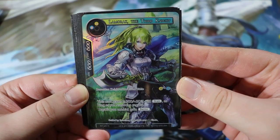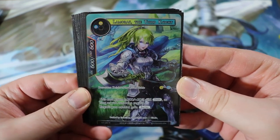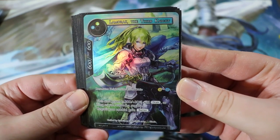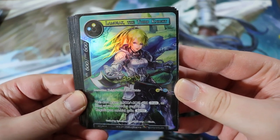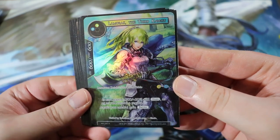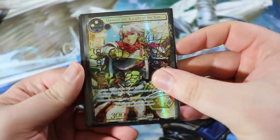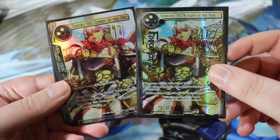Next, one of the best cards in the deck: Lamorak the Third Knight. She's a 600/600 for a light and a water, a Knight of the Round Table. This card gains +200/+200 and drain as long as you control a regalia, and regalia you control gain barrier — so she protects your regalia while becoming an 800/800 with drain for only two will. Quite powerful. We run a full playset.